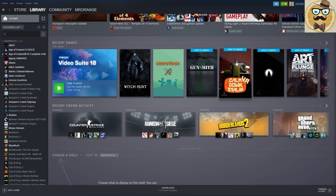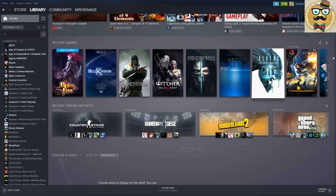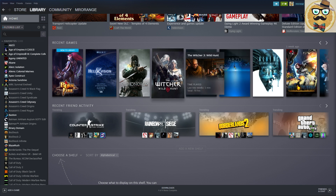You also see games that have been added to your library that you haven't played yet. You can click the right arrow to see all your games. The awesome thing is - for example looking at Aliens Colonial Marines - you can see how much time you played in the last two weeks and total. The thumbnail is highlighted against the background, which looks really nice.